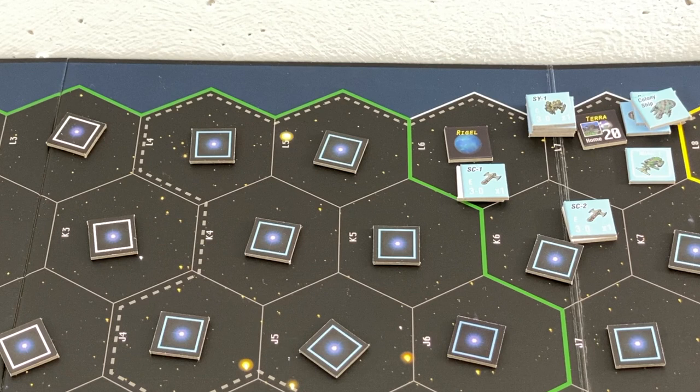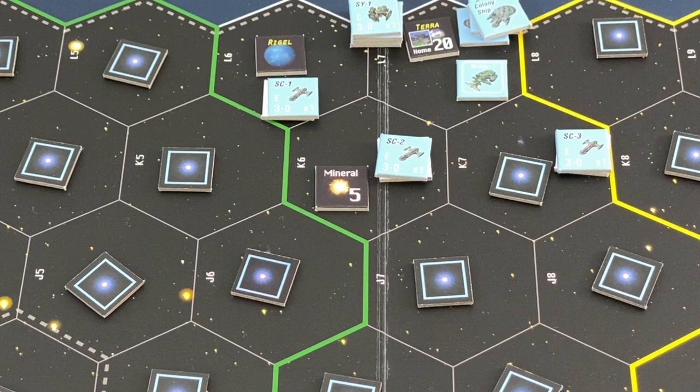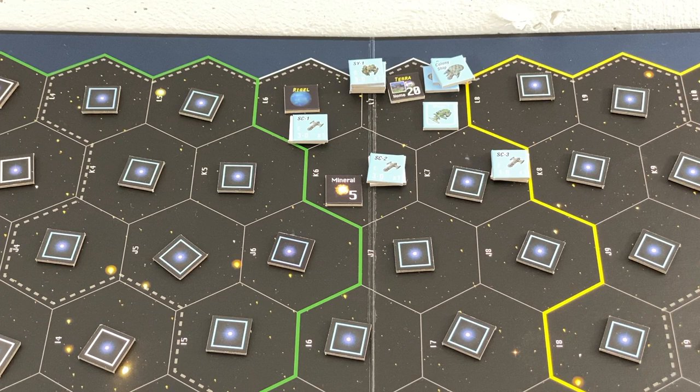Nothing else will happen here, but at least I have a target for my colony ships - that's useful. Down here we will do this - and these are minerals. So with my miner I can pick up those minerals, send them back home to Terra, and they will give me some construction points. That's a good start.